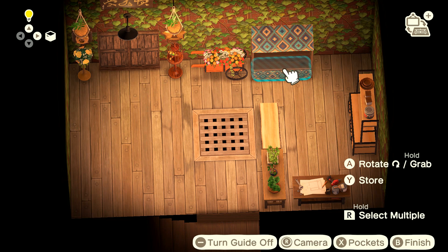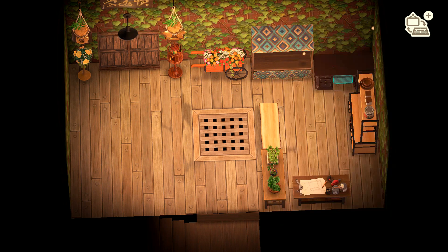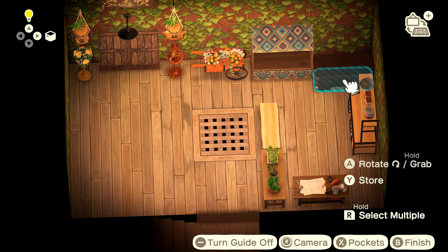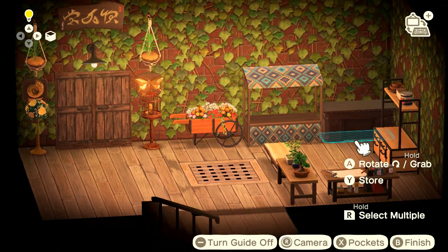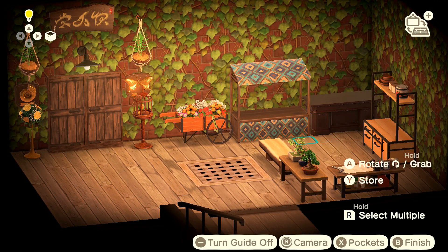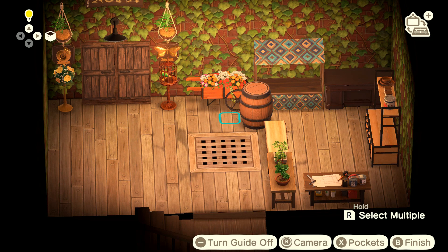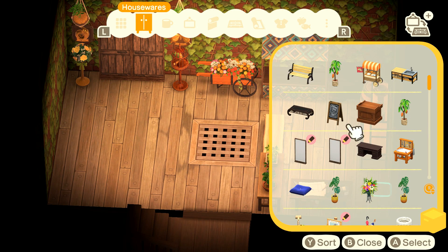Now we're going to put a stall down, because it wouldn't be a shop without a stall. The stall is customized to have one of the Sable patterns. I'm putting down this den desk and flipping it around — you can see it makes a clean desk with no drawers in front. It looks like a concierge desk, kind of like a clerk's desk. We need a lot of tables in this section because we're going to have a lot of table displays.